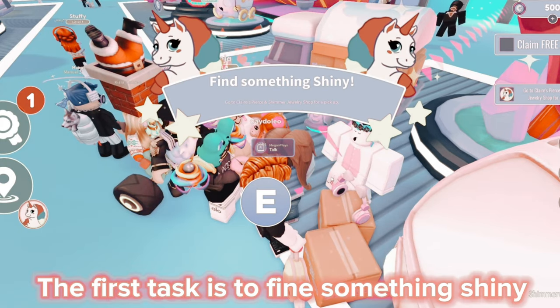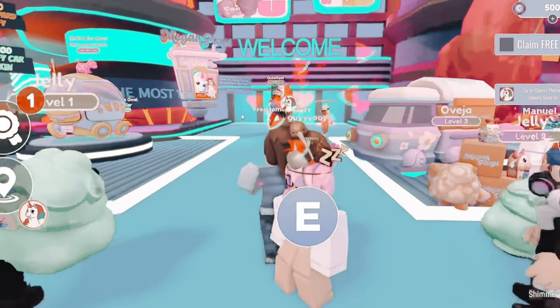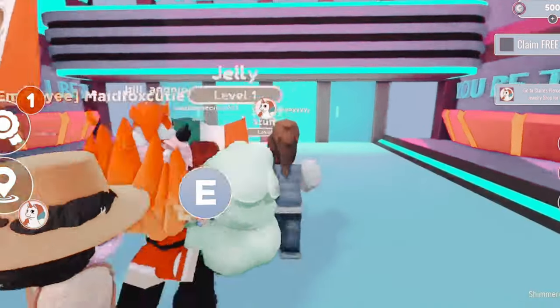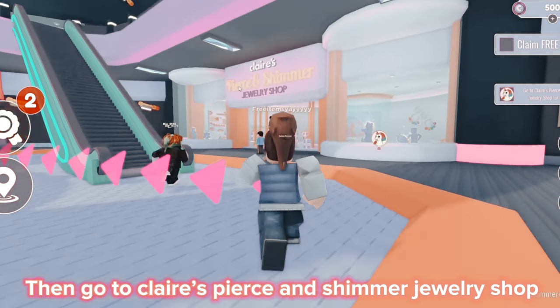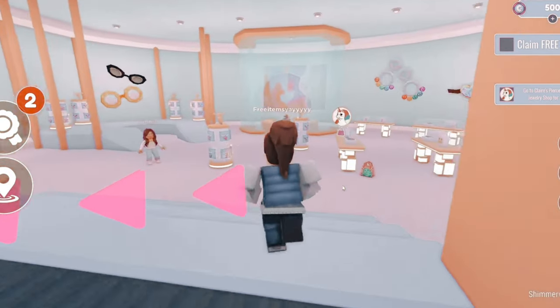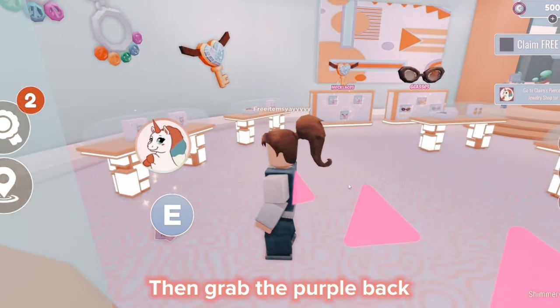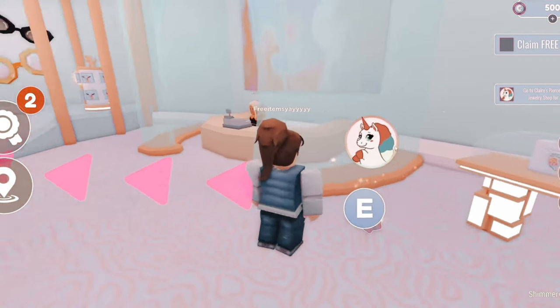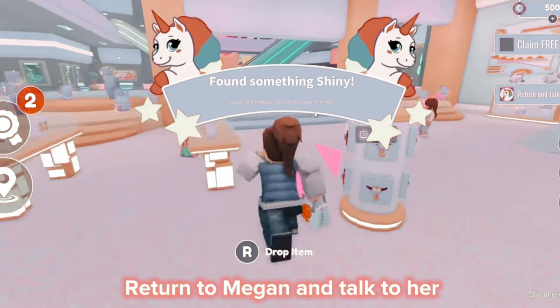The first task is to find something shiny. Go to the mall, then go to Claire's Pierce and Shimmer Jewelry shop. Then grab the purple bag. Return to Megan and talk to her.